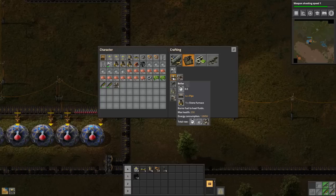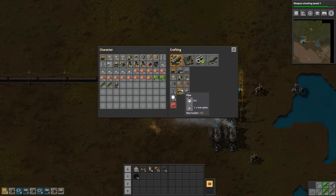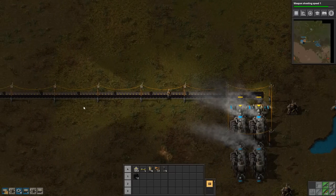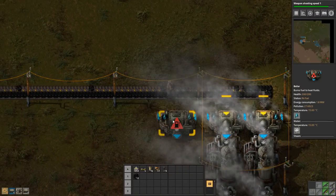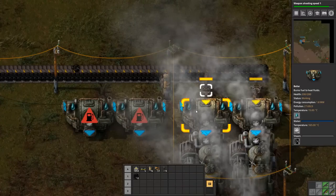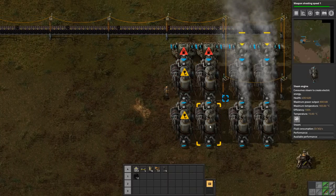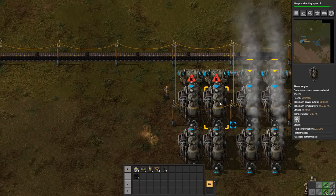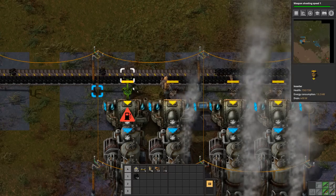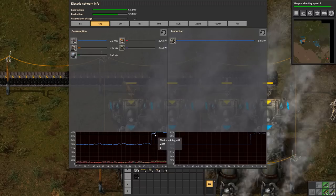We have a power problem. We want another two boilers and four steam engines, plus pipe in the middle. The ratio for steam engines is one offshore pump to 20 boilers to 40 steam engines. I want to put a pipe here to let water pass through, then put down the steam engines. I need another power pole over here to power this lot, and as soon as we add fuel to them they'll start boiling, producing more power — and bang, we're back in the green instantly.